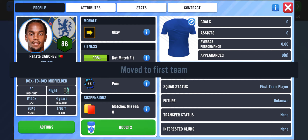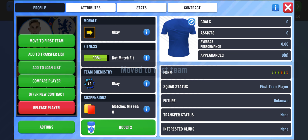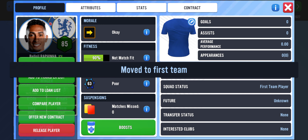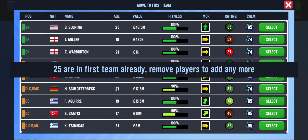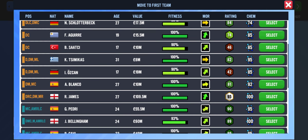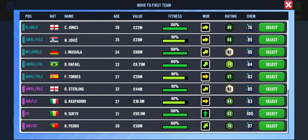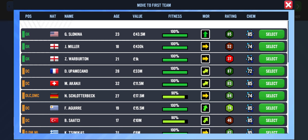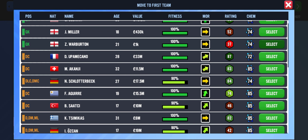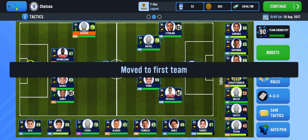I have this guy on the bench, and I have this guy as well, and this guy too. Let's try to form a new formation for these guys I just added into the team. I'll be taking off one of the goalkeepers — that's nice. So let's form a new formation with these guys.